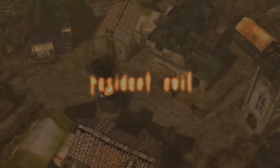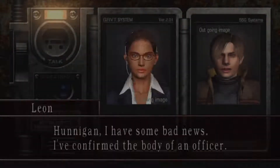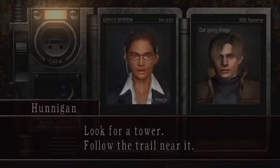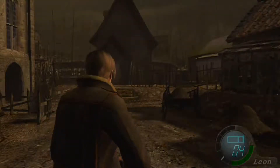Bingo, Resident Evil — where's the phone? One again, I've some bad news: I've confirmed the body of an officer. Something's happened to the people here. Leon, you need to get out of there — look for a tower and follow the trail near it. Got it. And that's what leads to the farm — yay.